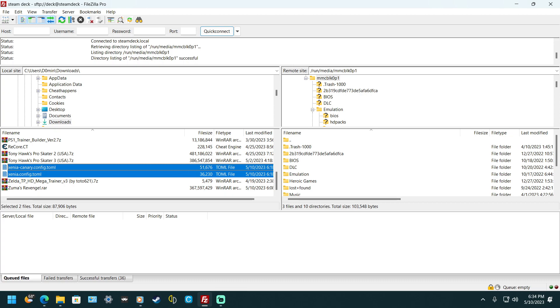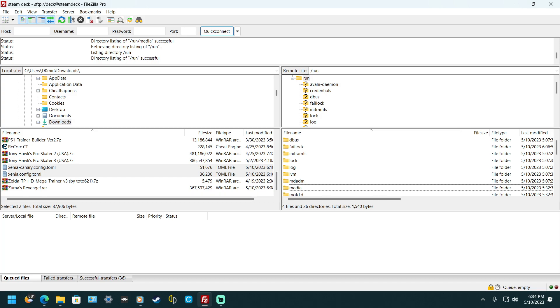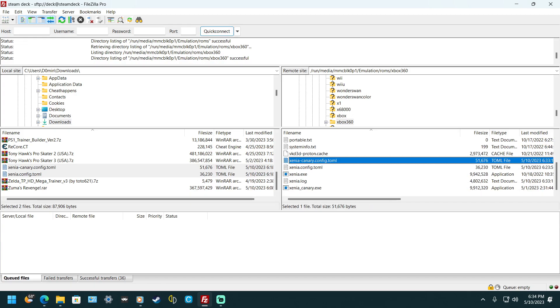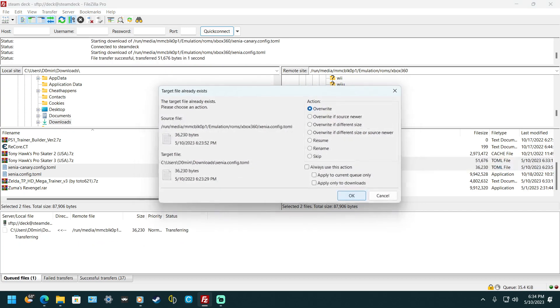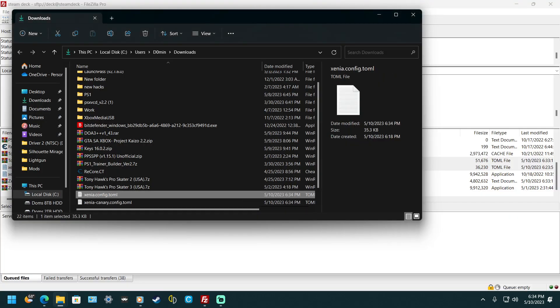Now what you want to do is find your SD card, which should be under media, then run/run/run/media, then MMC. Then go to emulation, go to roms, scroll down to Xbox 360. Scroll down to these configurations — I think you just have to do this one, but I'm going to do both just to make sure. Highlight them both, right-click, download, yes, overwrite.